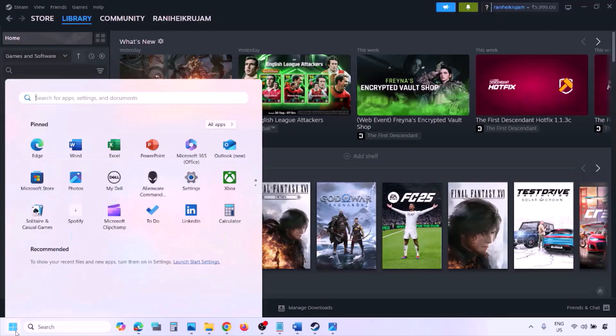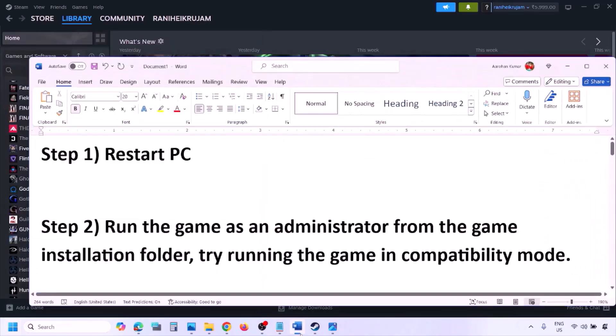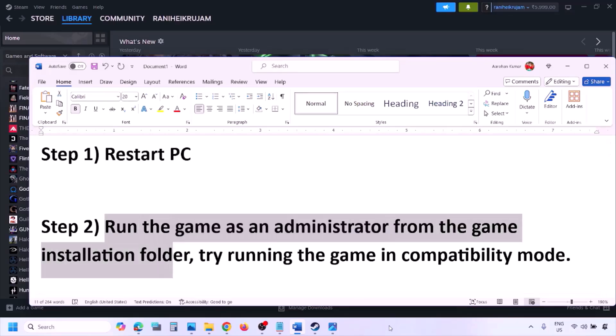The next step is to simply restart your computer. Just restart your computer once — do not ignore this step. Then check. If still not working, the next step is to run the game as an administrator from the game installation folder.